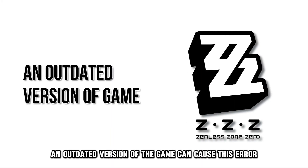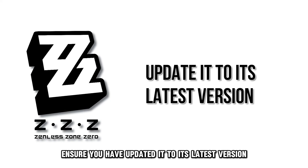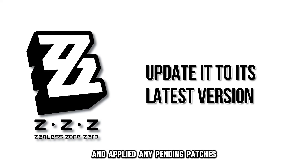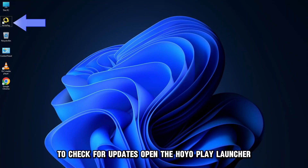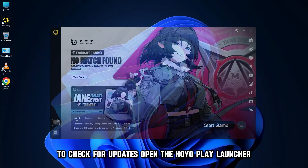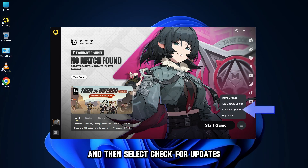An outdated version of the game can cause this error. Ensure you have updated it to its latest version and applied any pending patches. To check for updates, open the Hoyo Play Launcher, select the three dots next to Start Game, and then select Check for Updates.